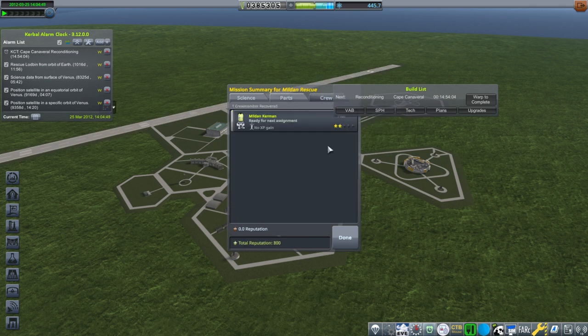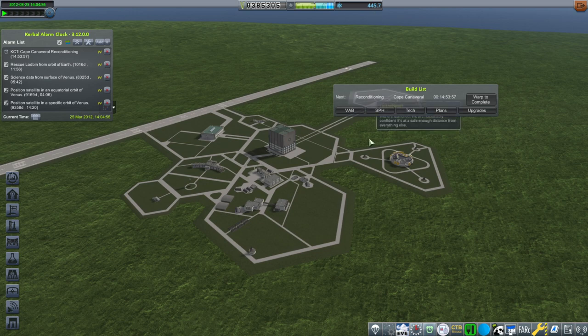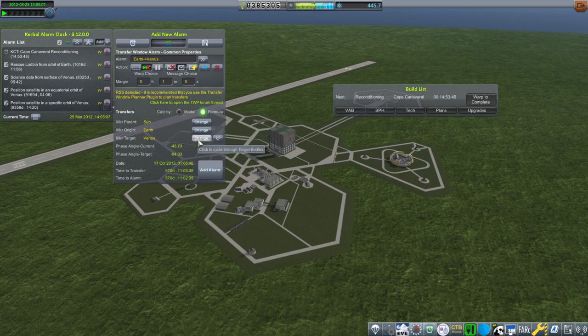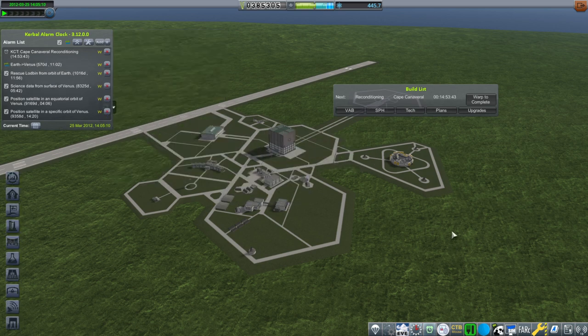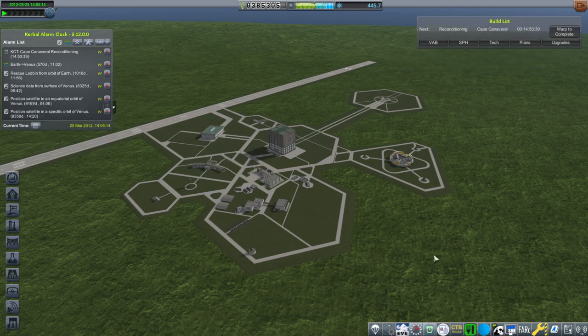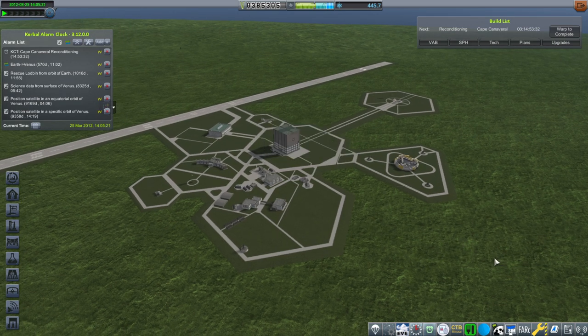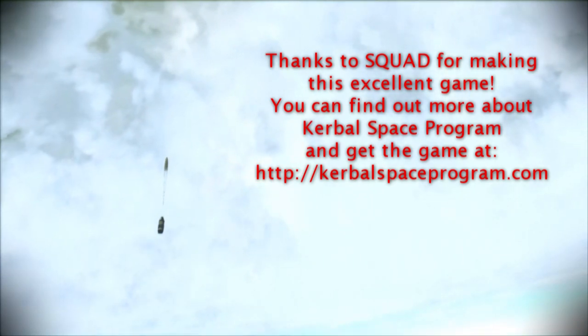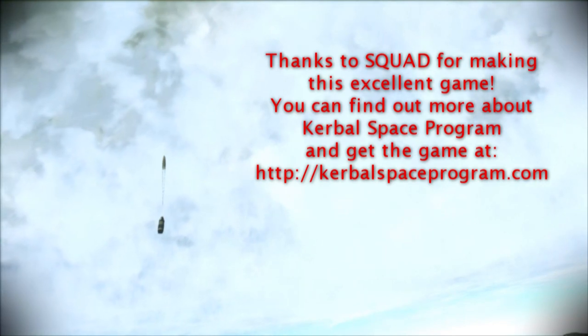We got the money back for the pod anyway, and Milden is ready for his next assignment — all is well. We've actually got quite a lot of science to distribute. Next time we'll try and do something else. The next Venus window is 570 days away, so we've got some time to wait for that. Maybe we'll rescue Lotbin, maybe do something else. We do have a lunar flyby-capable rocket and probably have a lunar flyby contract. Thank you for watching — please press like and leave any comments or suggestions below. See you next time.